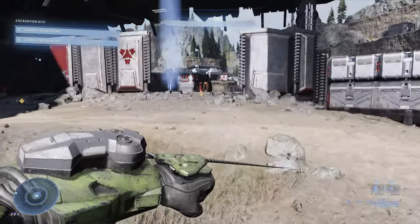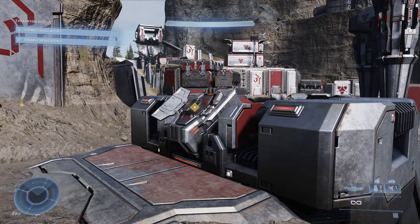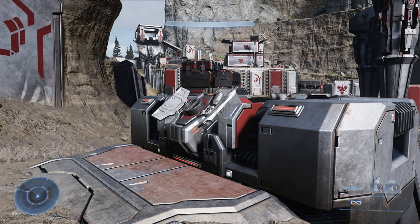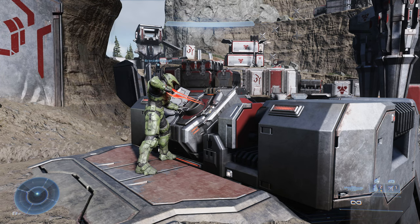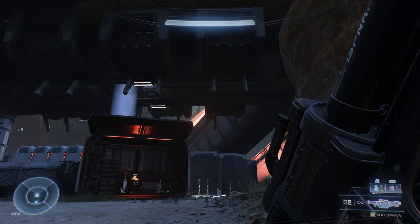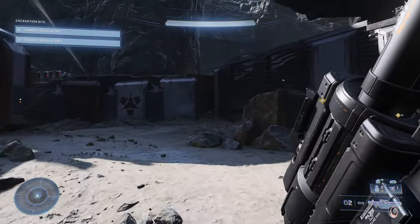Now it's just me and the two controls I need to activate, which will get all four towers to come up. Since the timer starts as soon as I hit one of these controls, I want to hit both at the same time. I position my second controller's account at the eastern set of controls, then go to the western set with my primary account. With one hand on each controller, I hit both buttons simultaneously so all four cooling towers pop out of the ground at the same time, giving me the full 60 seconds.